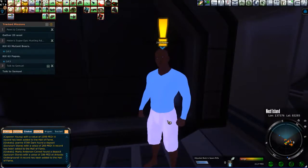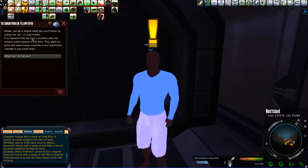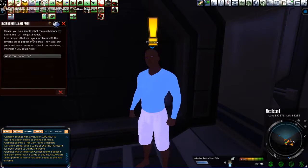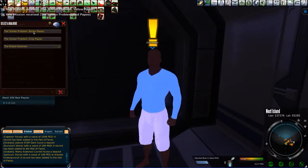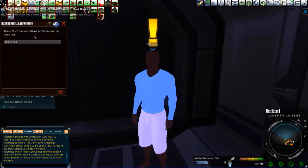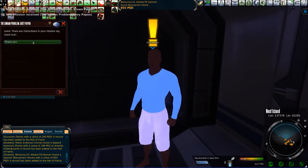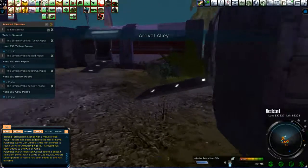Wait, wasn't there more? There was a little bit more this guy was going to give me. Yes — Yellow Papoos, that's good. Let's just get all these missions because if we're going to be out here, we might as well just do them as quickly as possible. Brown Papo — 250s, that's fine. Graze. 100-250. Thank you. Robot Historian — alright, I got stuff on the map, let's go do it.